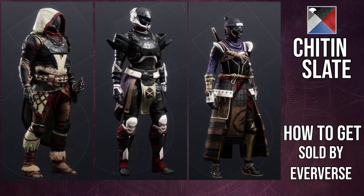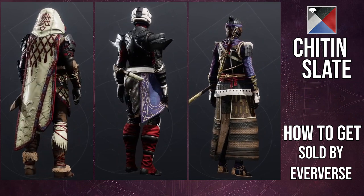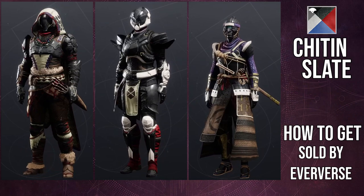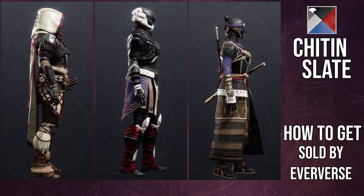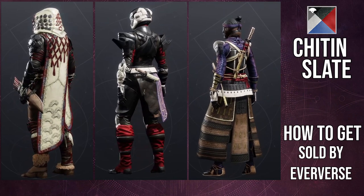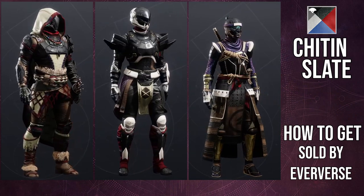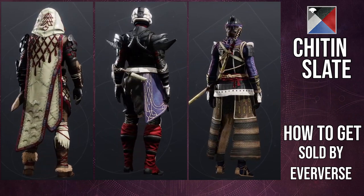So as you guys can see from the shading — it shaders really well. I really, really like how all of it does shader. The only thing I will tell you is the really cool interaction that the bond has for the warlocks: if you put Shed and Slade on it, it actually just turns it off completely. I've made a set with the NPA set — I'll just show you guys right here on the picture so that way you guys understand what I'm talking about. For the Titans, it also does turn off the glow on the tattoo, which is really cool. And unfortunately for the hunters, you guys can still see an outline of that glow. It's very minimal — so if you want to turn it off, you can do that, but it is unfortunate.